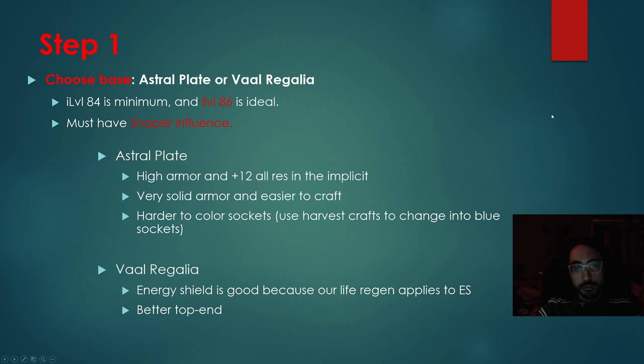Astral Plate has high armor, and it gives us plus 12 to all res in the implicit, which is nice. It's a very solid choice and it is quite easy to craft. However, coloring the sockets is very hard, because we need to get 5 blue, 1 red, and Astral Plate leans heavily into getting red sockets.